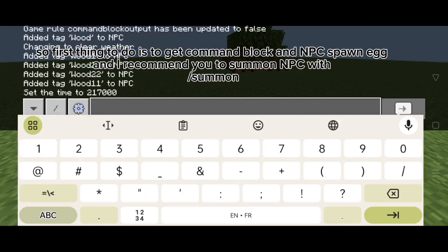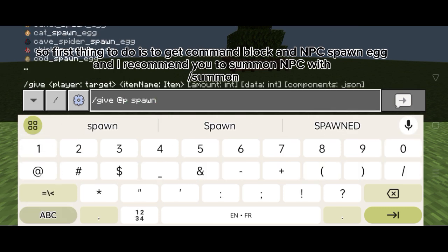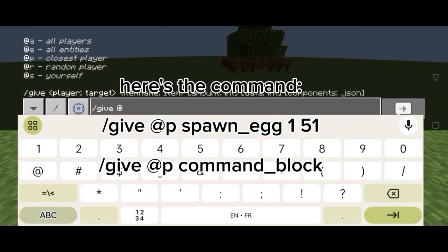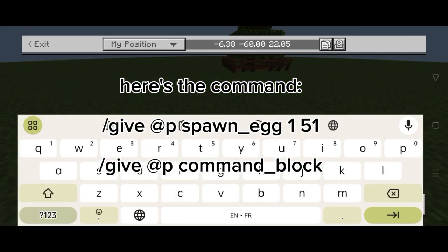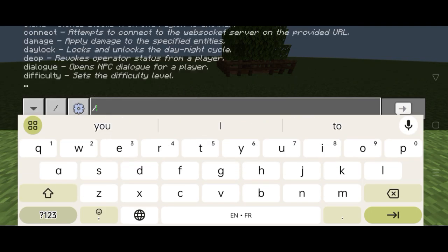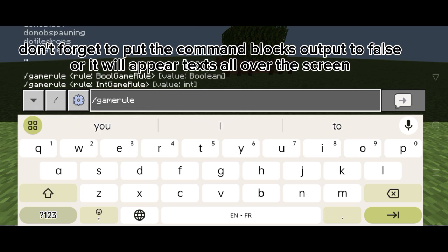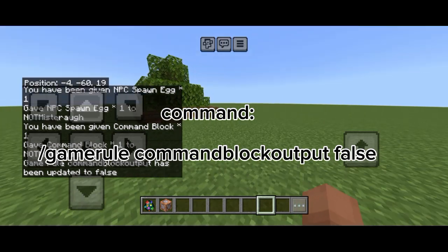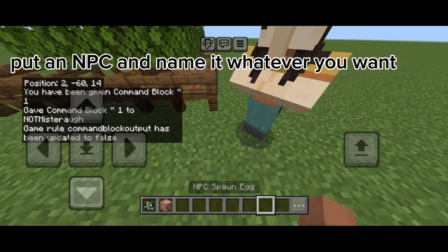Hello guys, today I am going to show you how to make an NPC that can sell and buy. If this video helps, please consider liking and subscribing — it's free and it helps me a ton. The first thing to do is get a command block and an NPC spawn egg. I recommend you summon the NPC with the summon command. Don't forget to put the command block's output to force or it will display text all over the screen. Put an NPC and name it whatever you want.